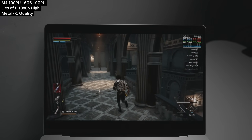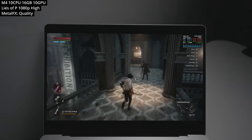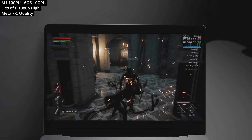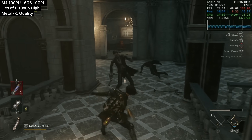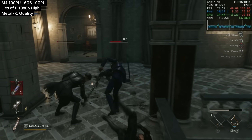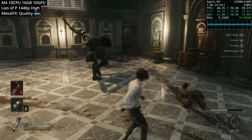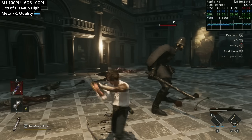The first game is Lies of P, a Souls-like game set in a Pinocchio steampunk universe, and it's surprisingly well optimized for Apple Silicon Mac. Running at 1080p high with Metal FX upscaling set to quality mode, we're technically running at a lower resolution and upscaling, but getting a surprisingly good frame rate. Keeping the same high preset and bumping up to 1440p, we're not quite hitting 60fps — we're getting about 45.